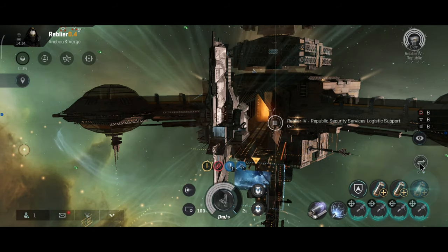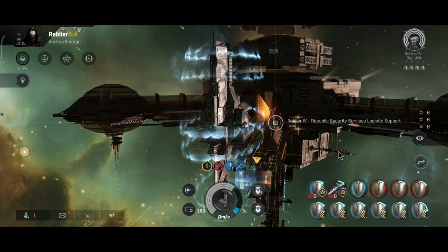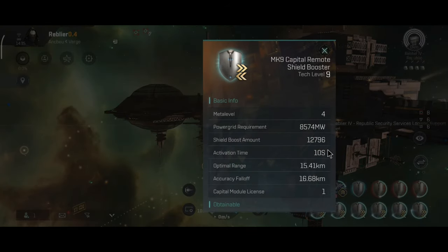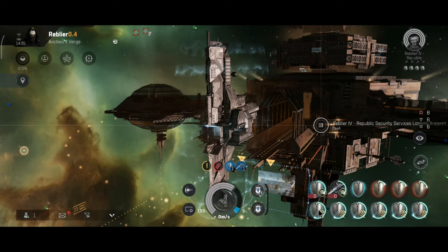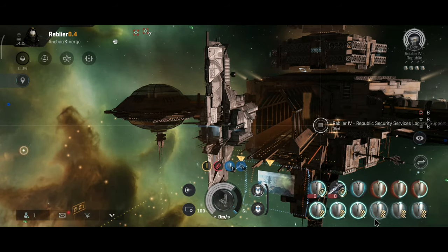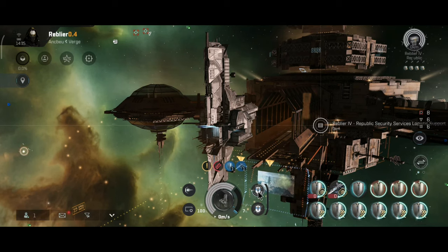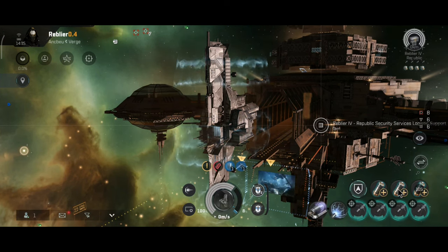Let me show you the implant in action. I have activated the primary stat and the activation cost is gone — it uses exactly zero cap to run the remote boosters once the primary stat of the implant is active. As you can see it doesn't use capacitor at all, even though the capacitor is empty.